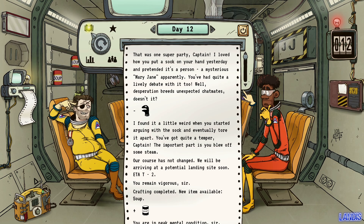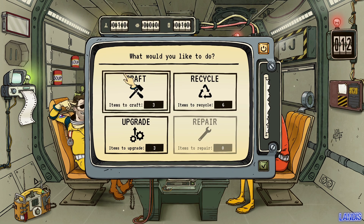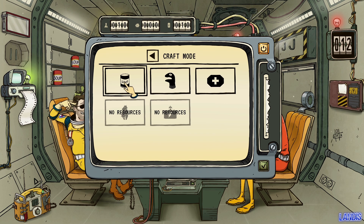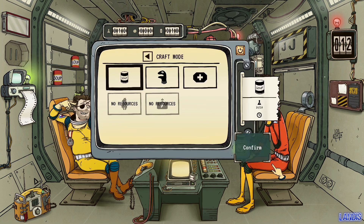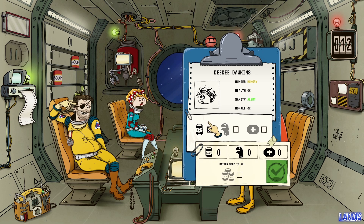Day 12: that was one super party, Captain. ASTRO loved how you put a sock on your hand and pretended it was a person — a mysterious Mary Jane. You had quite a lively debate with it, then started arguing and eventually tore it apart. The most important part is you blew off some steam. Course hasn't changed — arriving at a potential landing site soon, ETA T-2. We're all hungry and I don't have enough soup for everybody. Let the crew eat.